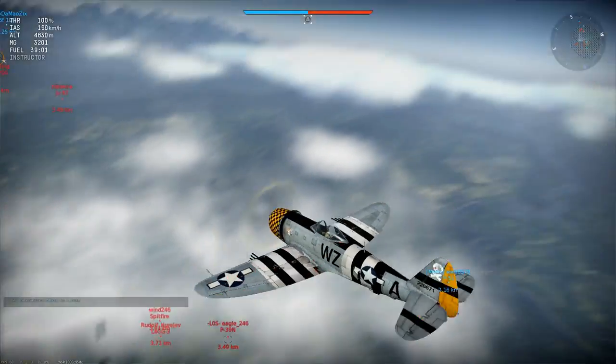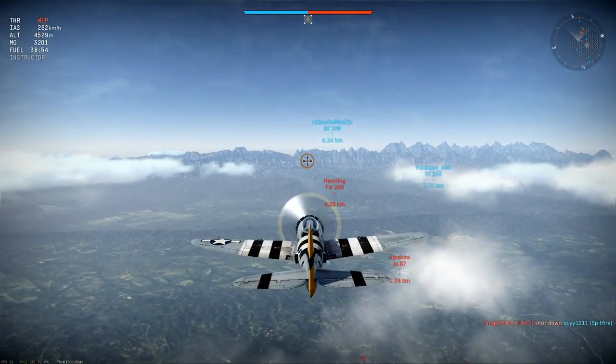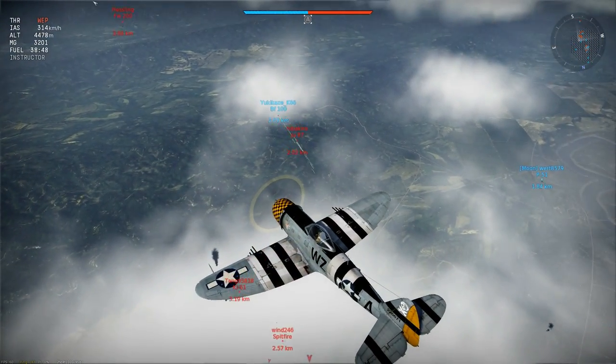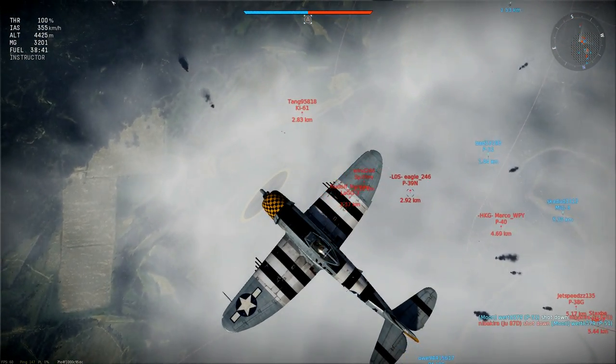Squeezing out the last drops of energy to Immelmann and level off back at 4500m. Sometimes you'll be all alone up here, but that's not the case in this battle — I have two friendly 109s keeping me company. Bombers of course are little more than free kills if they stay at their spawn altitude. I'm not going to follow the diving Stuka, but I'll happily help myself to this Focke-Wulf 200 with its huge load of fuel tanks.